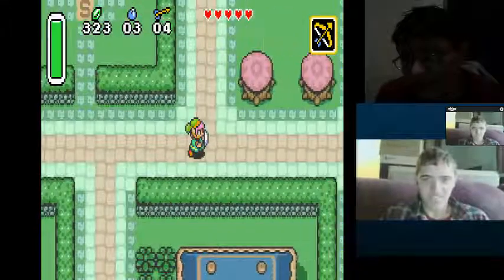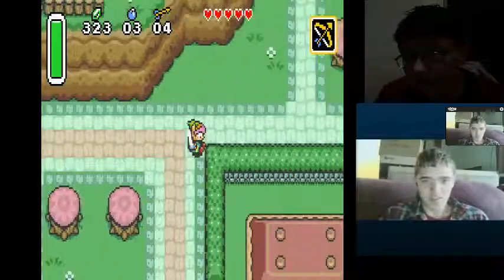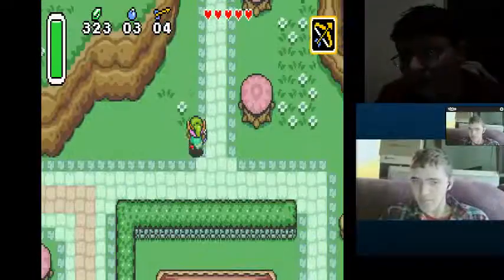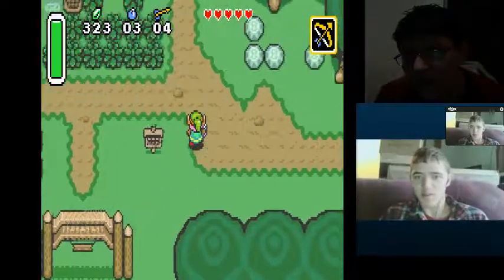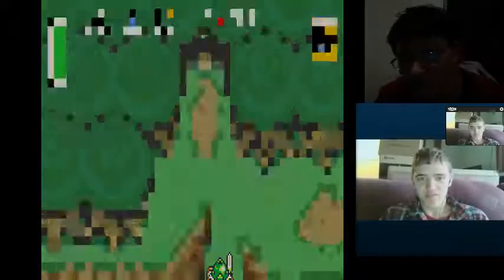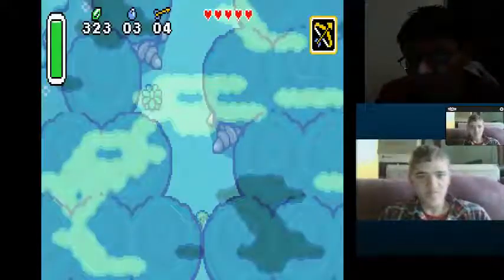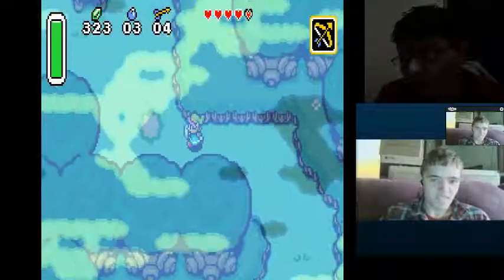Alright, so you gonna head straight there, or you gotta do something first? I'm gonna get a couple of heart pieces right now. Yeah, the first one that we can get is in the Lost Forest, up above where the Master Sword is. Yeah, I can't get that yet. I need the pendants.